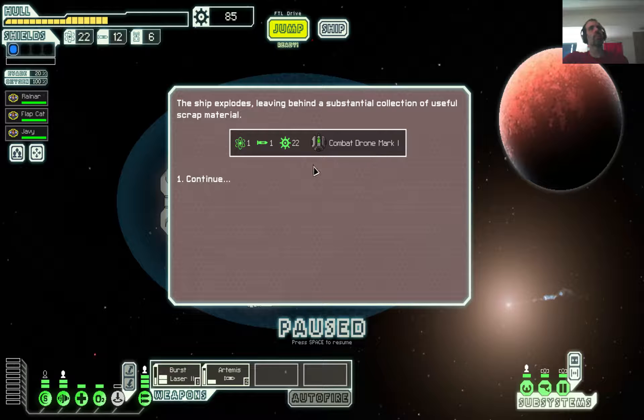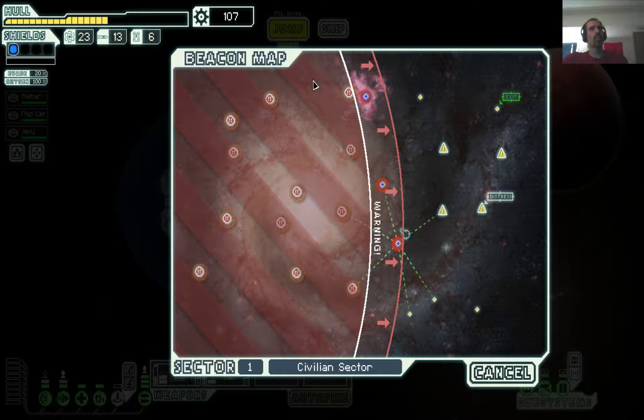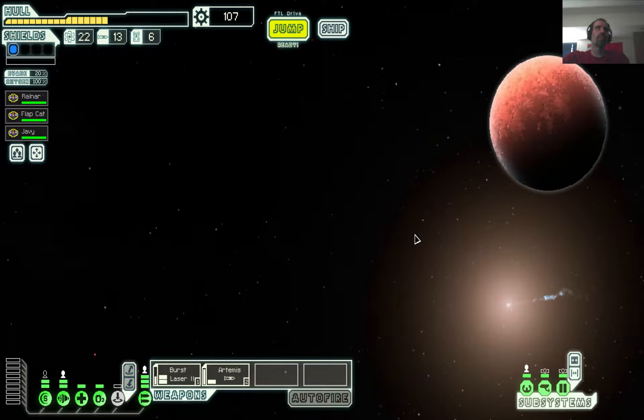Oh hey, combat drones — we don't have a drone launcher, but you can only sell it. Ooh, Rebels are coming quick. They're not dilly-dallying too long.